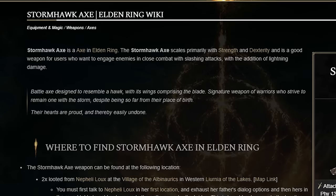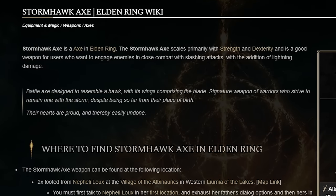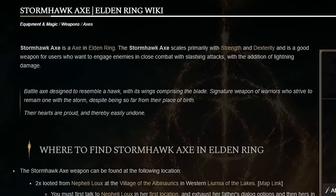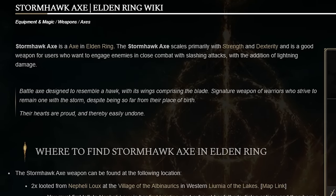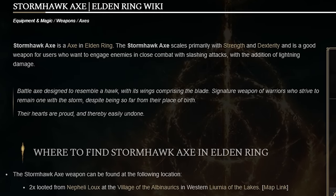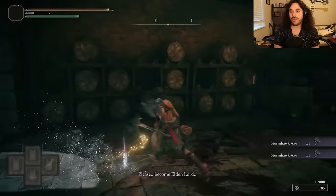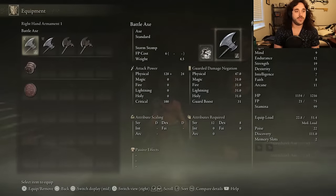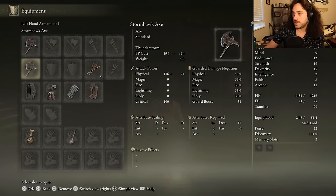Let's check that lore. Battleaxe designed to resemble a hawk, with its wings comprising the blade. Signature weapon of warriors who strive to remain one with the storm, despite being so far from their place of birth. Their hearts are proud, and thereby easily undone. The blade doesn't look like wings at all — the backside looks like a beak. But the blade part doesn't look like a wing. They goofed.